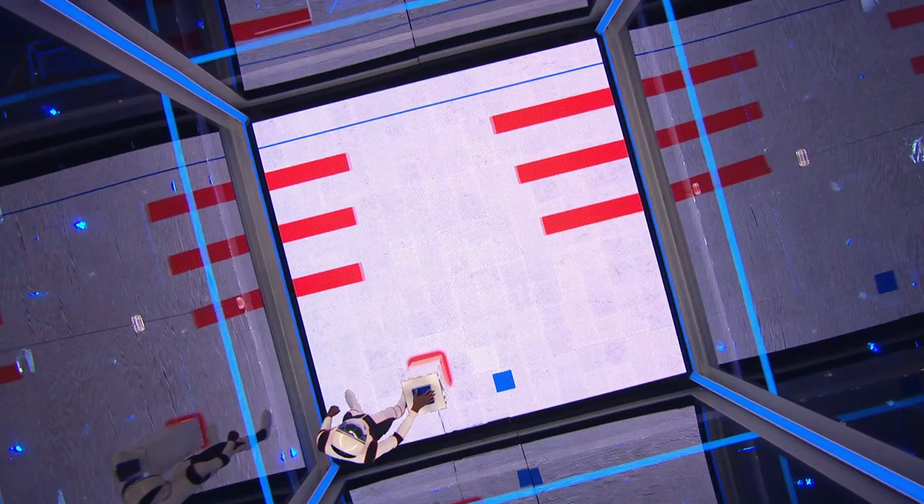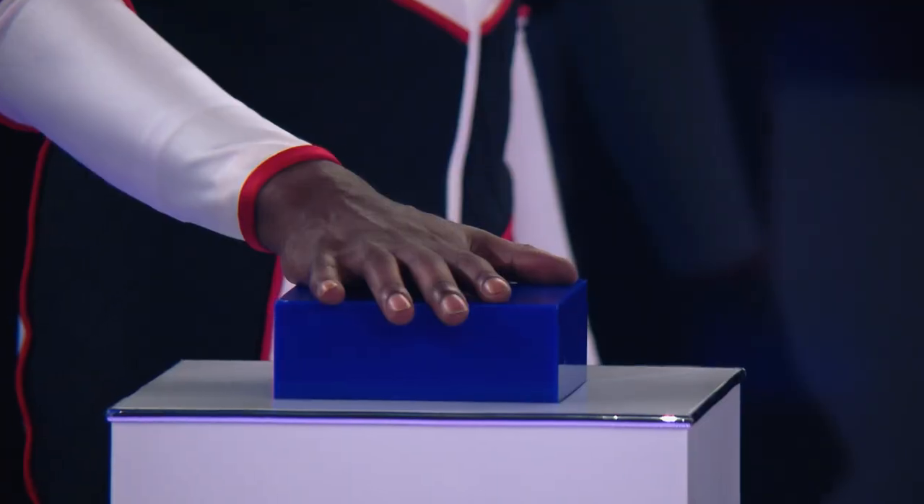By pressing the button, you must move the blue square to the end zone while avoiding the red bars. You need to have good hand-eye coordination to win. But Sam and TJ, do either of you have the skill required to win $2,000?